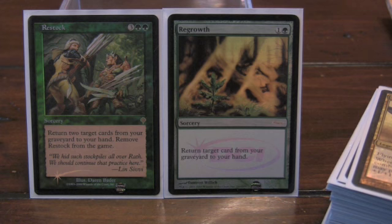The last two cards in the recursion engine are Regrowth and Restock. Regrowth is amazing — it can bring back Eternal Witness, it can bring back Time Stretch, and it functions as a pseudo Eternal Witness. Restock usually gives you two giant pieces that you need. Between those cards and all the other cards I have, I usually can get back pretty much anything I need.